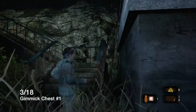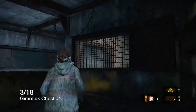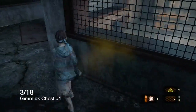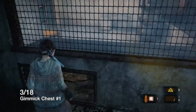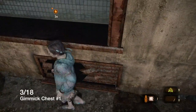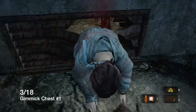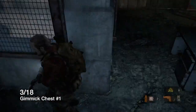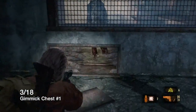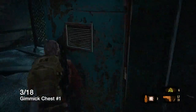Alright, on this same route you're gonna come to this building. Inside there's gonna be an enemy and a gimmick chest. You're gonna crawl through, aggravate the enemy, and then shoot them through the opening - shoot him in the legs. You can also lure him to the outside by shooting the lock on the other side and have Natalia lure him, but this is a lot easier. Just shoot him in the legs, walk through, and get the gimmick chest.